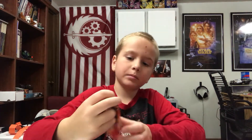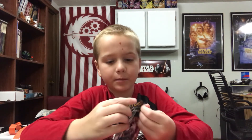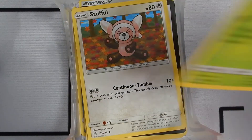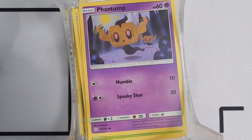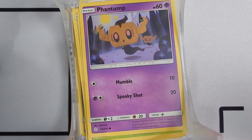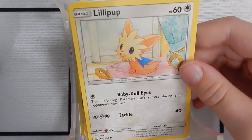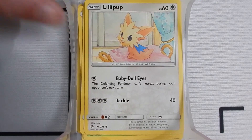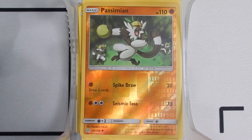Here's our next pack, starting off with a normal type I can tell. So we have a Stuffer, a Wallet, a Phantump, a Magnemite, a Lollipop — oh cool — a Reverse Holo, a Psychic-type, a Fairy-type.